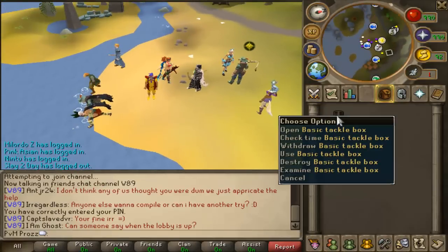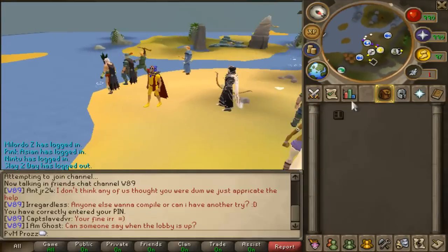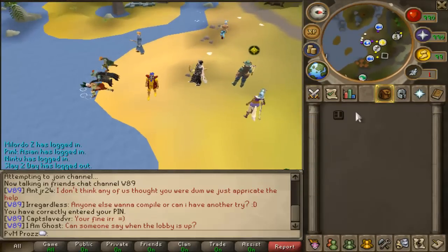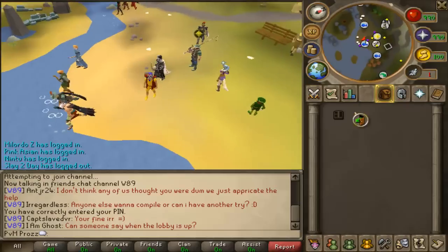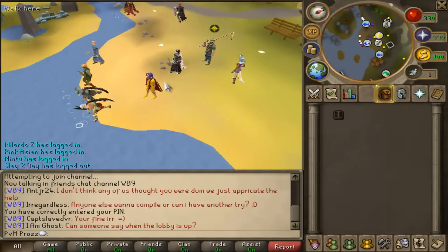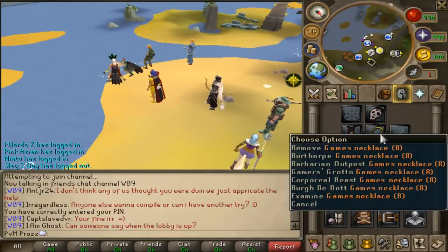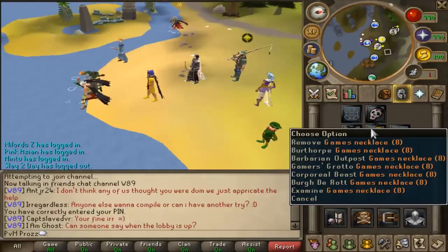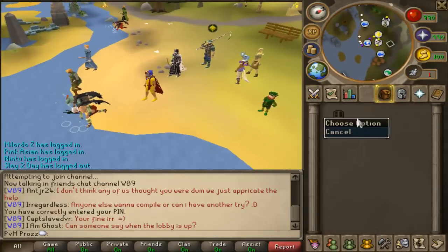Also, useful things to have is a tackle box - you can have any tackle box. There's a beginner's tackle box, then it goes basic. I have this one just in case I want to go for a trim comp one day. Also, if you want to get maximum XP in an hour, you can bring a games necklace and go to Barbarian Outpost, and bring feathers in your inventory.